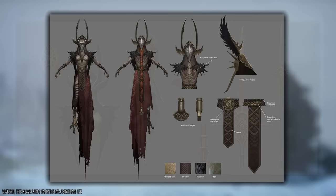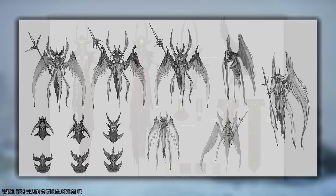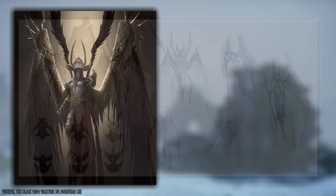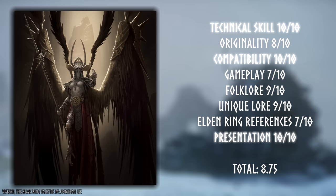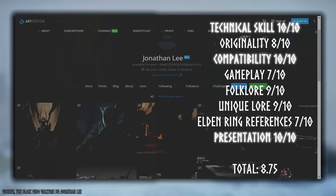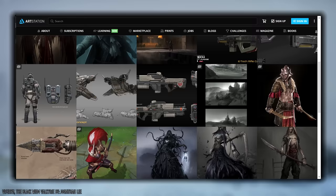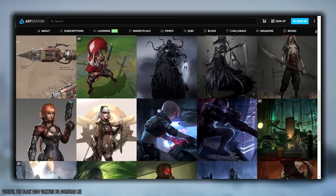For centuries she was outcast and forgotten, but then one day the echoes of the ring called for her service once again — this time not as a protector, but as a destroyer. Valkyries were a really common entry, but Jonathan's rises above. Its design is perfectly compatible with the high fantasy of Elden Ring, the technical skill is flawless, and the presentation could be straight out of a FromSoftware design works. Jonathan is an artist in San Jose currently looking for work, so if your project needs an artist with insane technical and presentation skills, he's your guy.